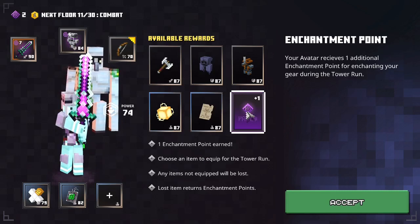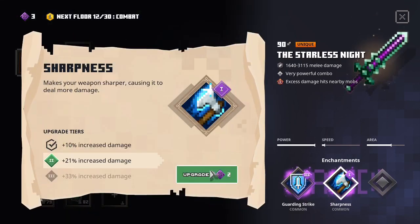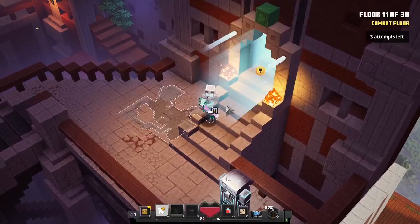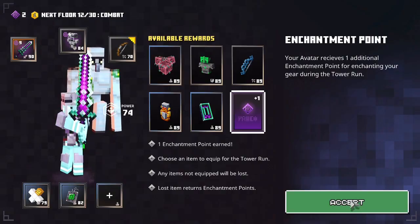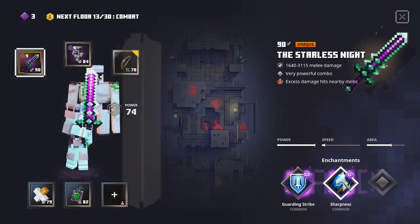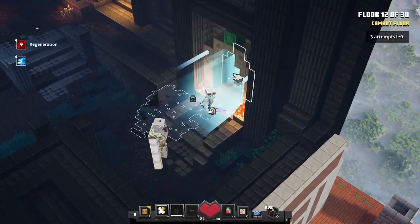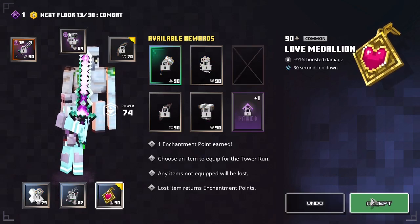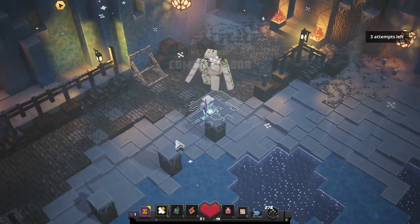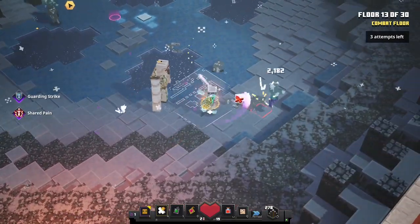After the tenth floor, I take yet another enchantment point and upgrade sharpness to level 2. After the eleventh floor, I take another enchantment point. I take enchantment points almost all the time, and I enchant sharpness to the highest level, level 3. After the twelfth floor, I take the love medallion. The love medallion is really good since its only weakness is enchanted mobs, and there are almost no enchanted mobs here in the tower.